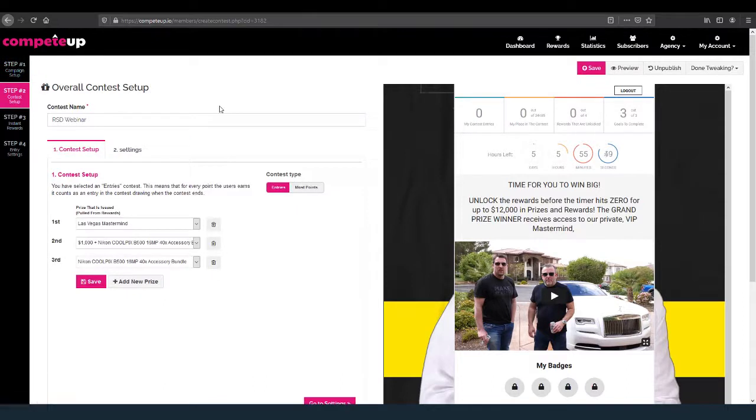Step number two is the contest setup. I love the fact that we have libraries — all of our software always has libraries. This is where you go and pull in your grand prizes. You can award by entries or by the most points. All we do is come over here and choose a reward from the rewards library. I just pull them in — reward number one, number two, number three. You can set up these contests on the fly, going boom, boom, boom, just pulling from your rewards library.